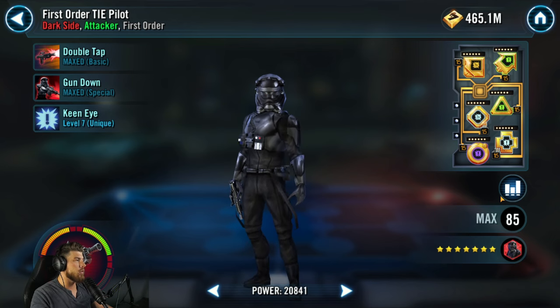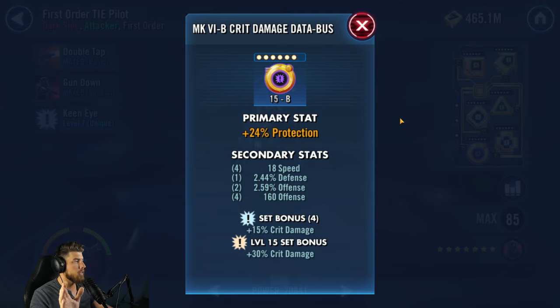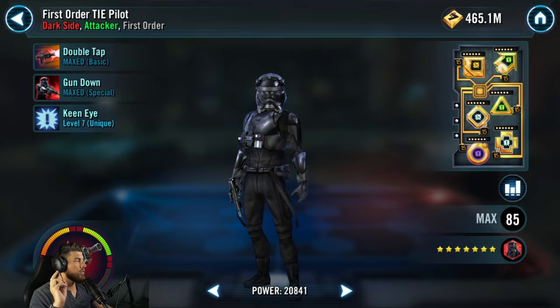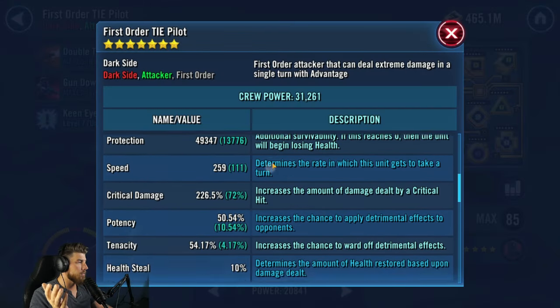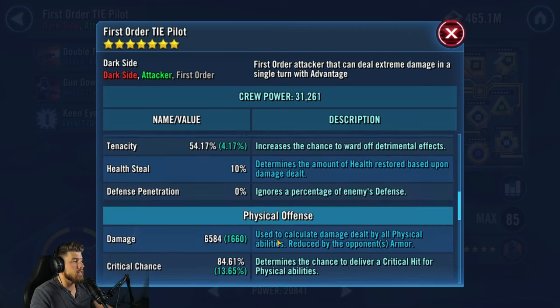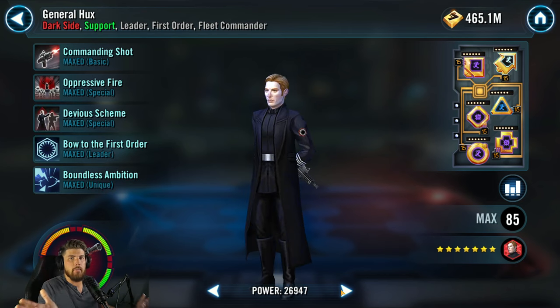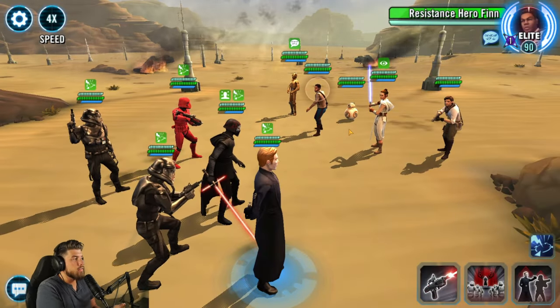First Order TIE Pilot is very similar to Sith Trooper — you want damage. Offense cross, crit damage triangle, offense arrow; don't care about his speed (mine's 259). Around 6,500 offense — just make him hit hard.